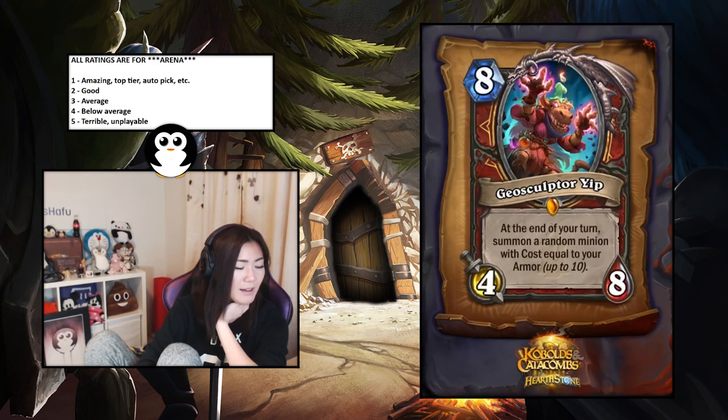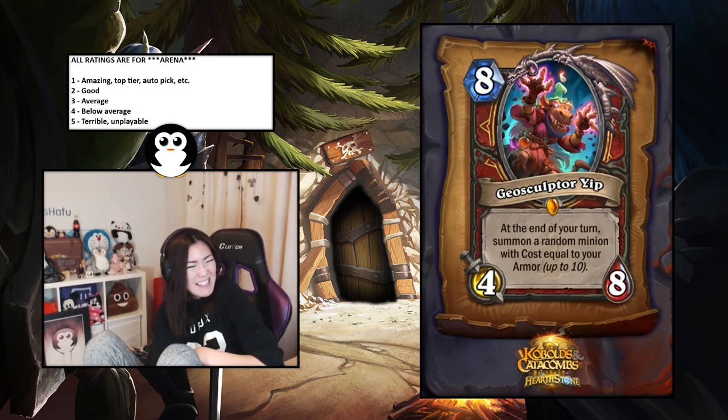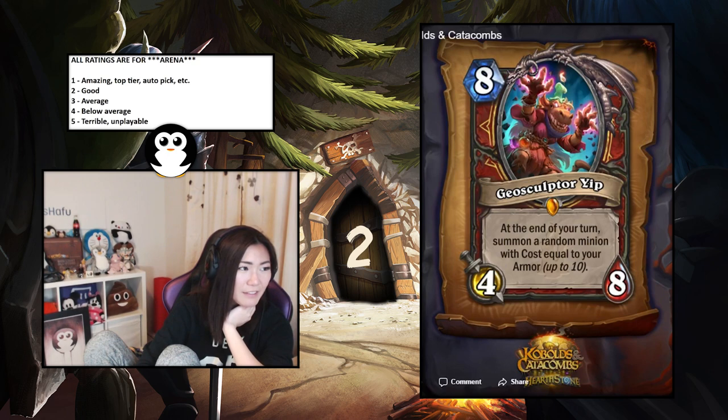Geosculptor Yip — Warrior legendary, eight-mana four-eight, at the end of your turn summon a random minion with cost equal to your armor up to ten. They introduced more Warrior armor-gaining cards so it shouldn't just be two. It's at the end of every turn — not just a battlecry. For those reasons it'll be quite good. I'll say it's a two, probably wrong, but even summoning a two-drop every turn is good. In arena you shouldn't have ten armor but it's very possible to gain at least some.